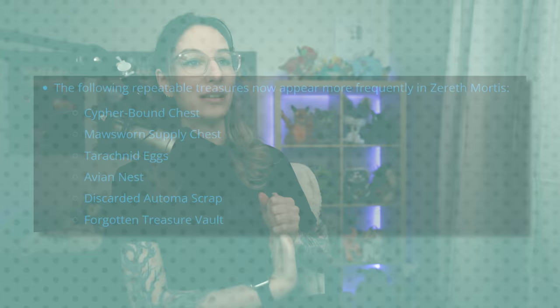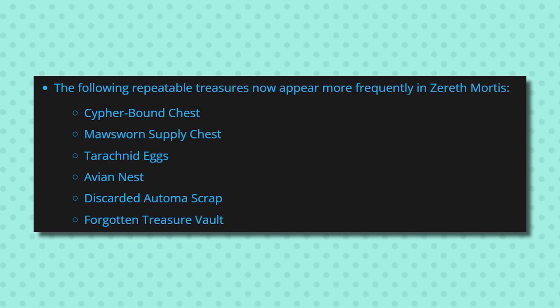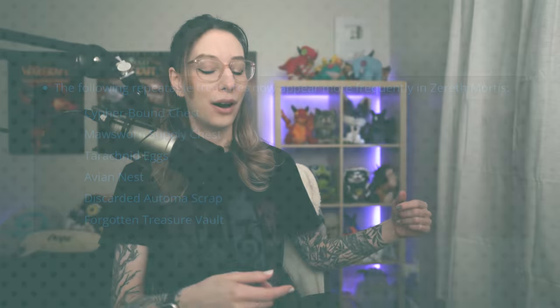Zereth Mortis launched this week, and we already have our first hotfix to make the repeatable treasures spawn more often. Here is the list of them — you should see these a little bit more when you are out and about in Zereth Mortis. They do seem worth picking up if you see one and you can be bothered. Some of them are tricky to get to though, so my feeling is that I will loot treasures later when I can fly for the most part. You only need to loot 5 of the hidden secret treasures for the flying unlock requirement, so I did my 5 and then the rest can wait.